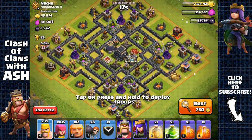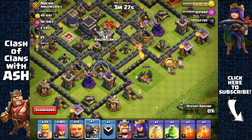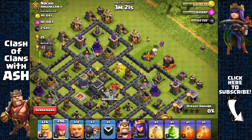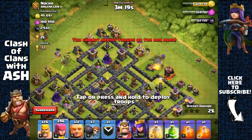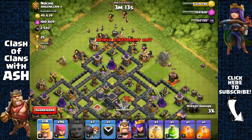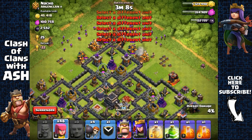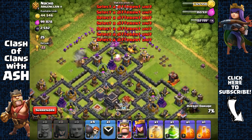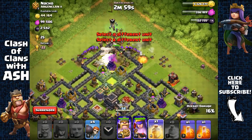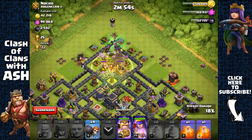Here we have a strong town hall 9 base. Practically the same method again — use the wall breakers, nothing's inside the clan castle, remove that army camp. This is a very popular base I've attacked so many times. I spread out my giants, open up the first layer with wall breakers, send in the rest of my archers and troops, place a jump spell, and use a heal spell because of the splash damage.